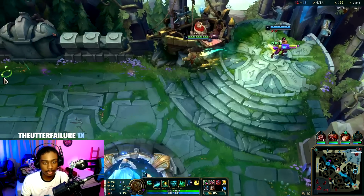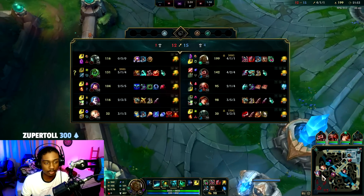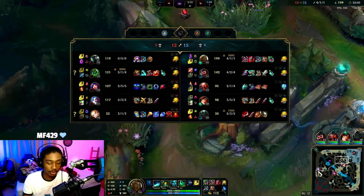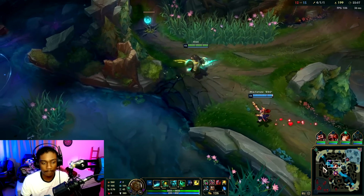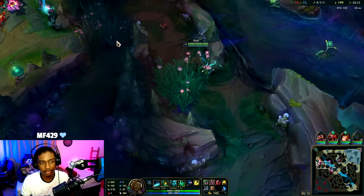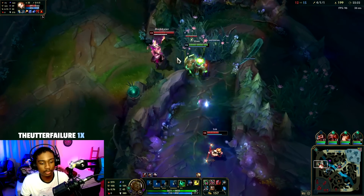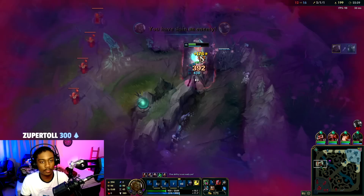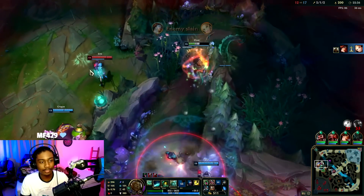No one's fighting for objectives so I'll just back, recall, and start building towards Black Cleaver because I need armor shred knowing that they have two tanks. Afterwards I'll probably get Spirit Visage, and then Guardian's Angel — that's how we're gonna itemize against them. Yes, I win — give me that assist, get the Jinx. That's the best I could do and it gives a slow. They're getting soloed by Niko and Zac. We actually won the teamfight — Zac's dead, that's Baron!